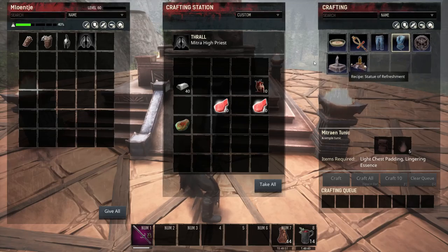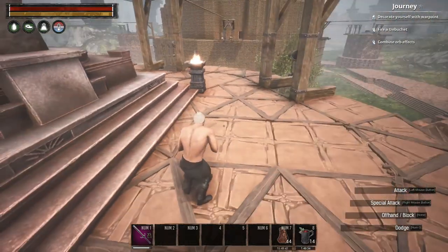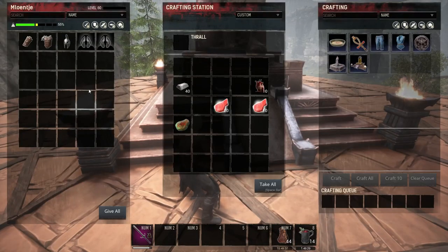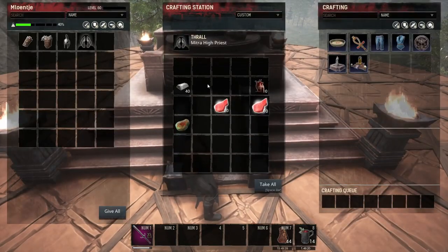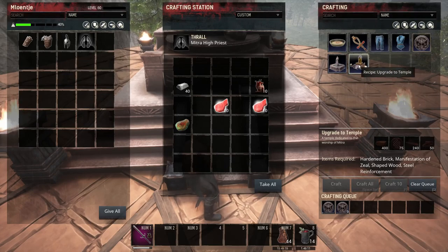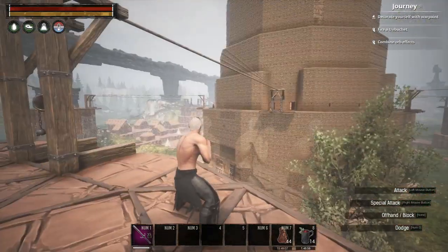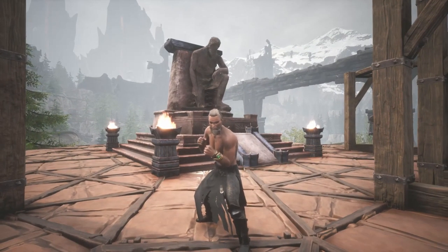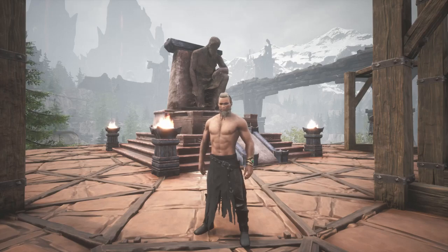We now have the statue of refreshment and Mithrian tunics — maybe for our priest. Let's put her back in. Where is she? I always thought she was sitting here somewhere. So we do have some spots, and Mithrian ankh as well. Offerings again — human heart — let's craft these 10 at least and upgrade the temple. So 75 and 30 is 105 per religion, times 5 — that's about 500 hearts total. A whole lot of farming. We upgraded our temple, checked out which locations we already had for the map room, and dressed up some NPCs. No swimming pool today. Hope you enjoyed the episode, and I'll see you in the next one. Bye-bye!